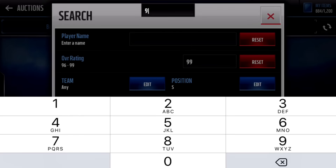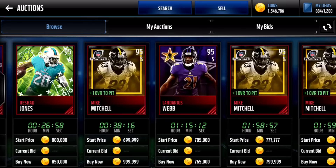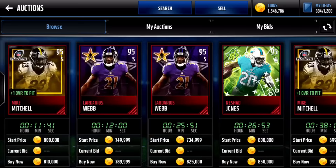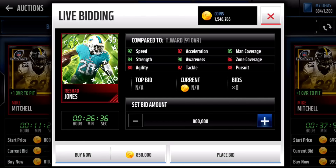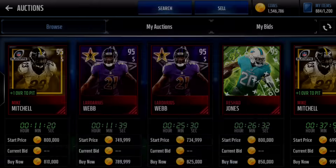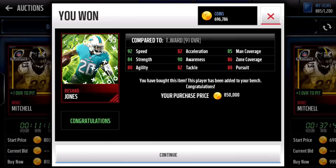There are none at 96 overall so we're going down to 95. There is some here so I'll look at the stats and decide which one to get. Rashad Jones is probably who I'm going to get — he doesn't have the best stats but I think we really need a fan favorite on the team. I don't have any, so we're just going to get him right there.